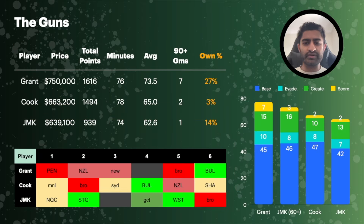Looking at the gun hookers, there were only three last season who consistently averaged over 60 in a large enough sample: Harry Grant, Damien Cook, and Jeremy Marshall King. With ownership stats now available, Harry Grant is 27% owned and Jeremy Marshall King is 14% — the two most popular gun hooker options.